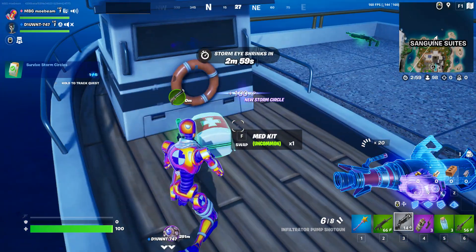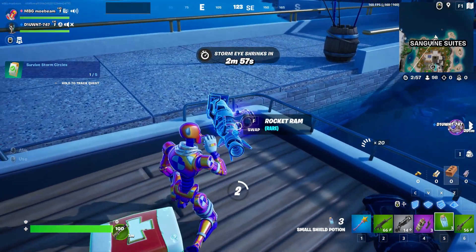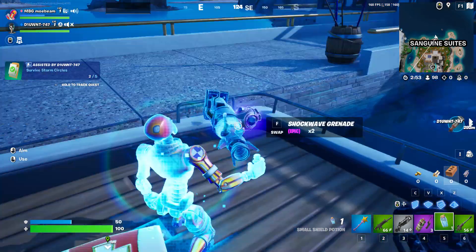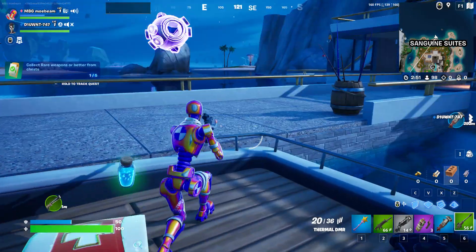So the solid pistol is unvaulted, and we got the rocket ray. I got that too, and shockwaves.